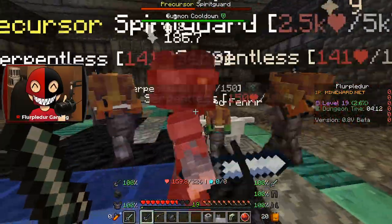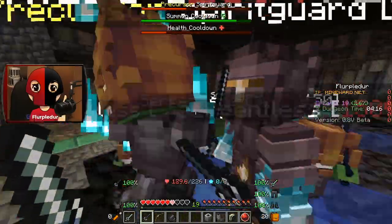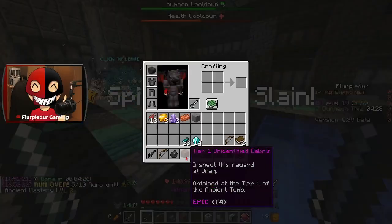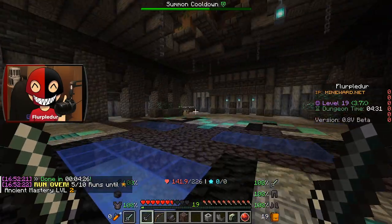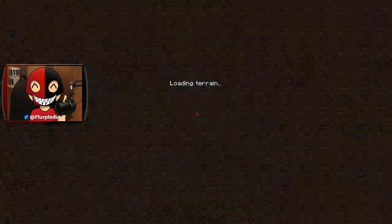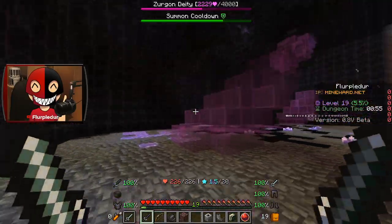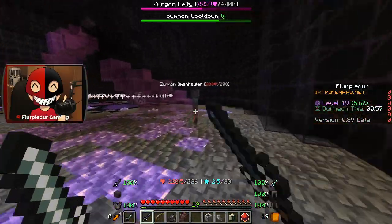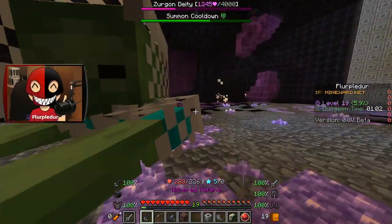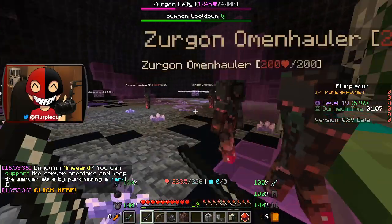Wait, why do you look different? Precursor spirit guard — that's different, right? Maybe I ran into this guy before and just didn't notice. My sword damage is just so much better, but my range is more reliable for getting guaranteed hits without dying. That being said, I'm of course going to stubbornly ram my head into the wall with melee damage, because that's what I want to do.